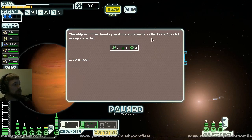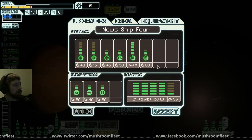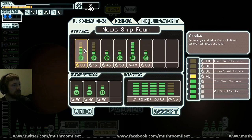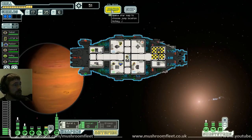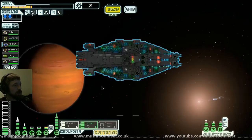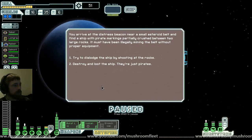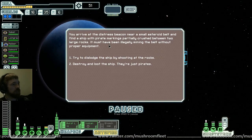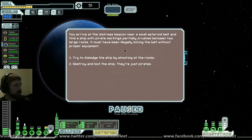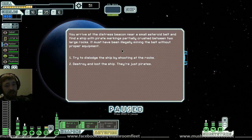The ship explodes leaving a substantial collection of useful material — you're so right, I got double loot for not letting him live. That's nearly enough to get my next shield — I only need a little bit more scrap. Distress call is on our route. You arrive at the distress beacon near a small asteroid belt — find a ship with pirate markings partially crushed between two large rocks. Must have been illegally mining the belt without proper equipment. Destroy and loot the ship — they're just pirates.